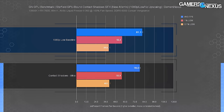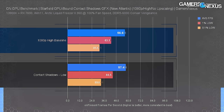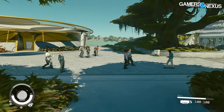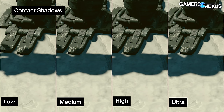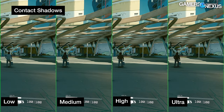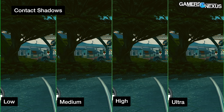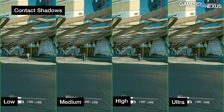For contact shadows, from 1080p low baseline we observed a 3.6% performance cost hiking to ultra. From high baseline, reducing to the lowest setting gave 1.4% more performance — not much range compared to other options. The most obvious contact shadows were around NPCs in bright sunlight, where ultra, high, and medium look nearly identical, while low drops the shadow resolution where Vasco's legs contact the ground and eliminates some arm and leg shadow detail.